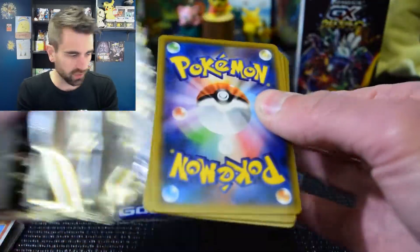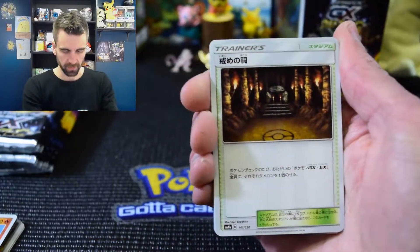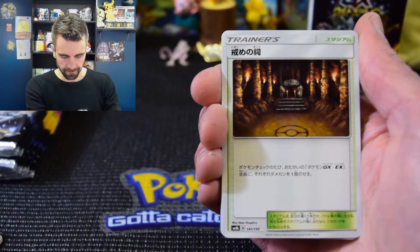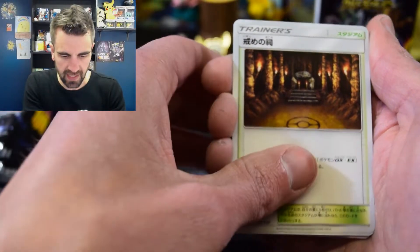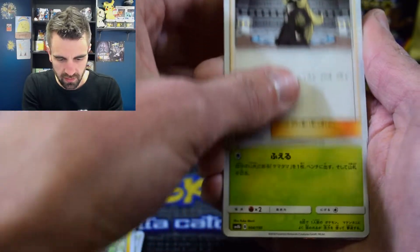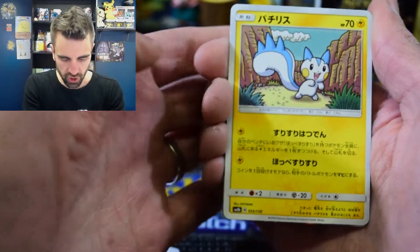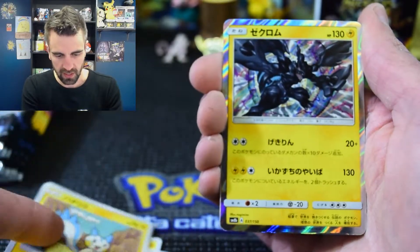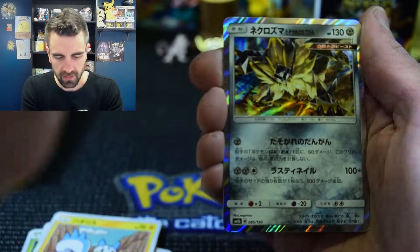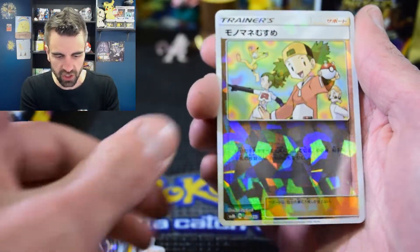I hope I shuffled these just right so the shiny and full art cards are at the bottom of the pile so we can grow into anticipation. We have a Rotom - a boring Rotom. There is our Cynthia! Some eggs, Gible, a knockoff Pikachu - electric squirrel, not an electric mouse. And there is our first holo - it looks like a Zekrom. No, that is a Lycanroc GX, and our shatter foil is a Copycat.